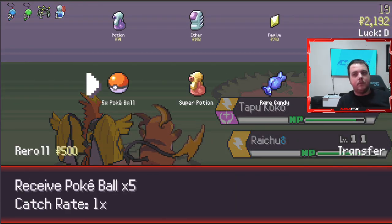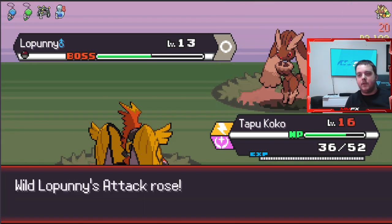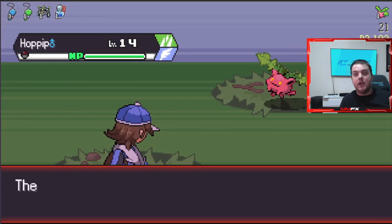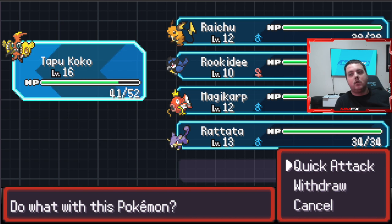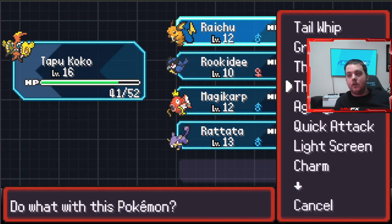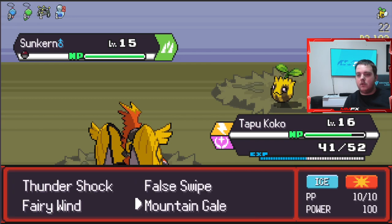We do need that Fairy type though. It is huge to winning against Eternatus - if you haven't played the game, Eternatus is like the final boss. You need a Fairy type really, unless you have a Pokémon like Zekrom with so many items on it that there's no way it's losing. You need to keep an eye out for a good Fairy type - Ralts into Gardevoir is a really good one. Thunderbolt would be decent, Nasty Plot would be decent as well - I just wish Tapu Koko could learn Thunderbolt.